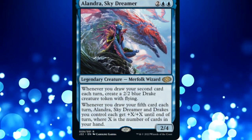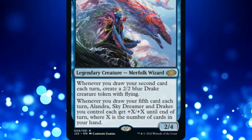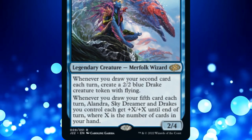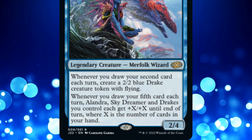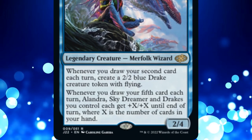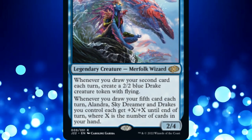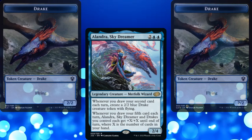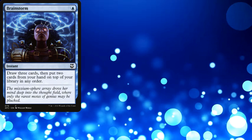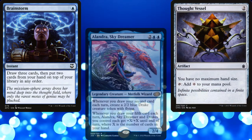Alondra Skydreamer is a 4-mana 2/4 legendary merfolk wizard. Whenever we draw our second card each turn, we create a 2/2 blue drake creature token with flying. Additionally, whenever we draw our 5th card each turn, Alondra Skydreamer and drakes we control each get +X/+X until end of turn, where X is the number of cards in our hand. Pretty straightforward and simple commander. I love commanders like this — we know we want to draw lots of cards, we want ways to ensure we have no maximum hand size, and that's about it.